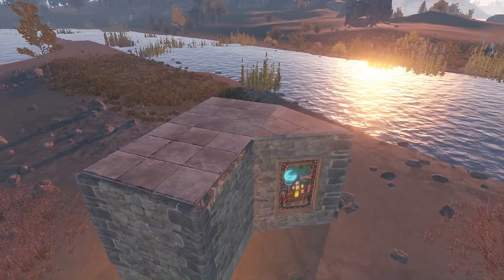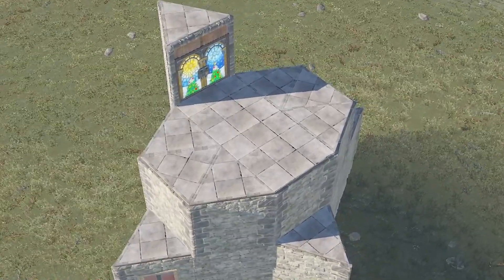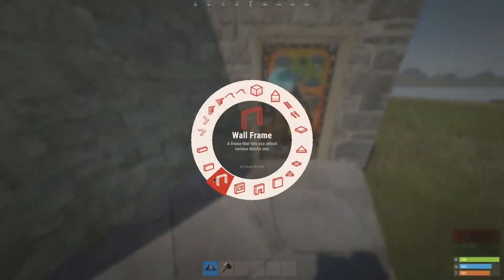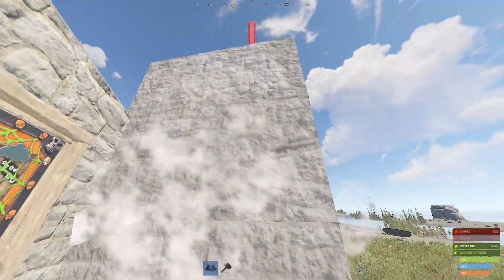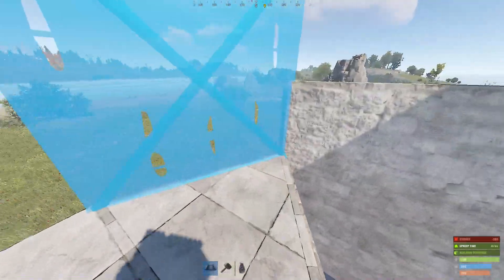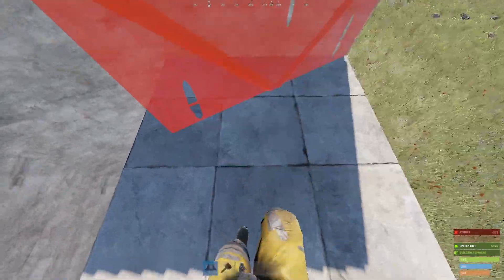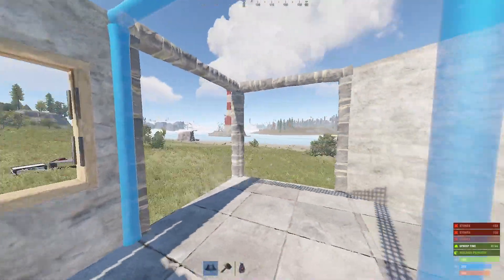Obviously we're going to expand as soon as possible into this space, which is slightly more secure and also has a lot more storage, room, and everything. As the first target I want to handle the bunker mechanism. I'm going to place two triangles like that, a half wall to the right from the door, then a full wall on top of it and a full wall over here. Now I'm going to place a full wall here, a full wall here, and a half wall over there. We're going to block this side of the base - this is our TC room. I'm going to place a window here and two wall frames to these sides.